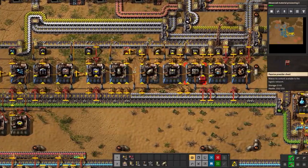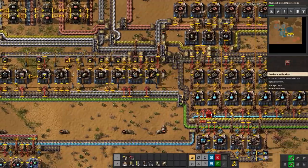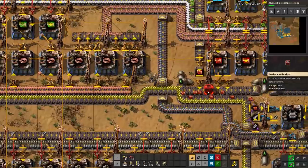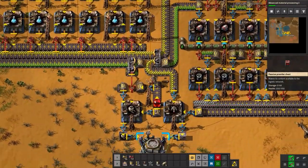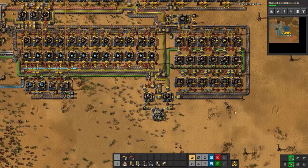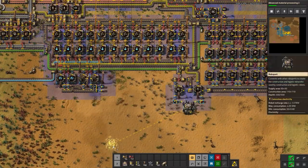We'll add a passive provider box for the red circuits — that'll be for the roboports. Put that there and there. Now let's start placing roboports — I do have nine on me.